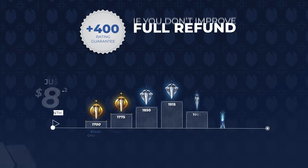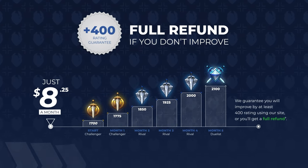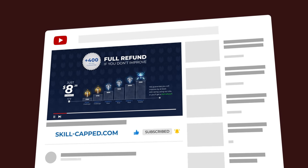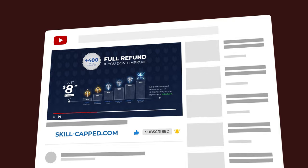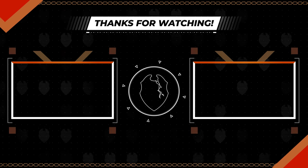The best part — you can try all this out completely risk free, since if you don't rank up while actively using SkillCapped, you get your money back no questions asked. You can unlock all this right now through the discount you can only get from the link below. So what are you waiting for? Click the link in the description below to get the rank you've always wanted. We here at SkillCapped want to thank you for watching, and we'll catch you in the next one.